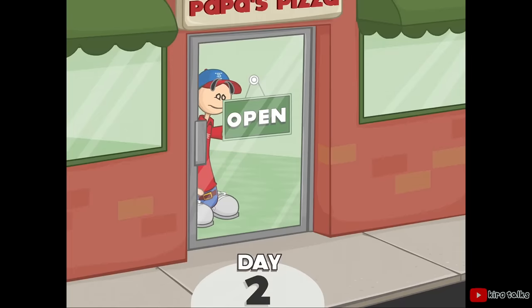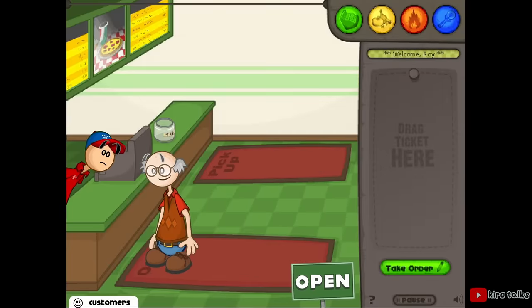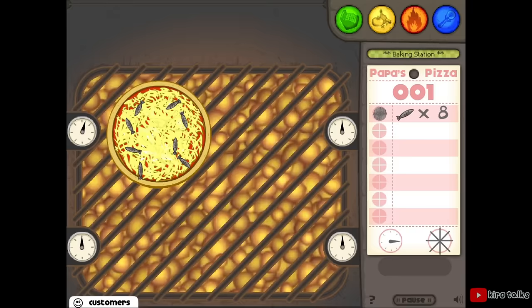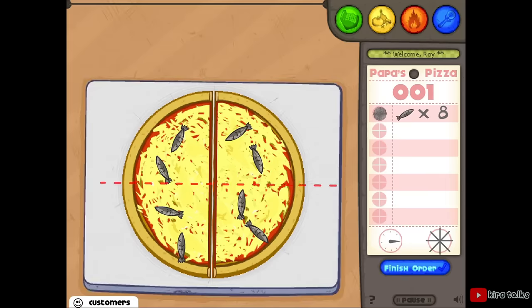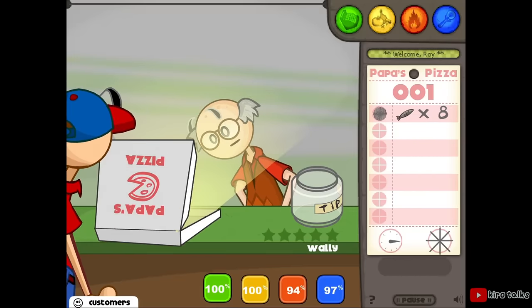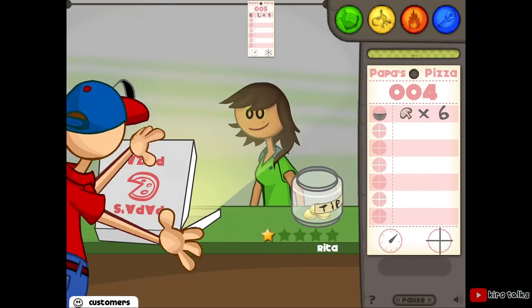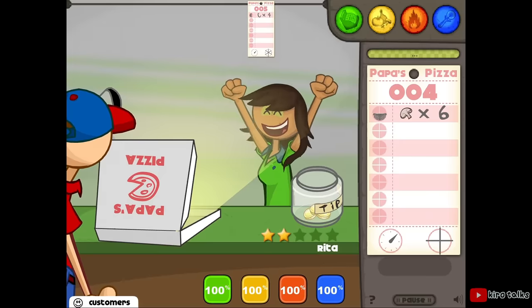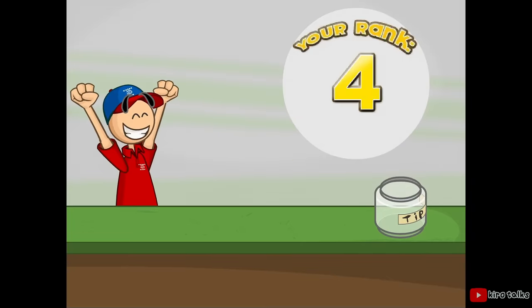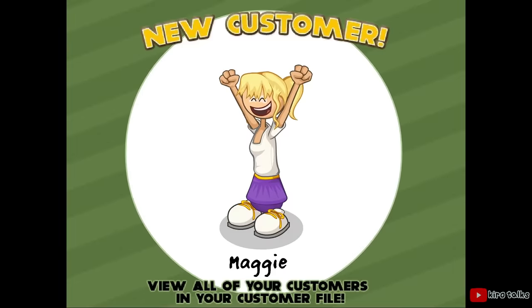This is an old Flash game from 2007 where you play as an employee at a pizza restaurant. You have to take the orders of the customers, put the toppings on, cook the pizza, and then use a pizza wheel to cut the pie into neat little slices. You're graded on how well you made the pizza to the customer's order and how fast you're able to get the order done. Providing better pizzas and better service leads to customers giving you bigger tips, which increase your rank and unlock new customers.